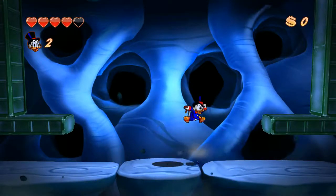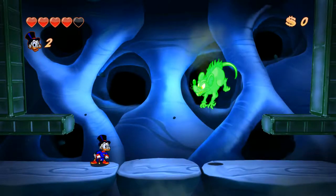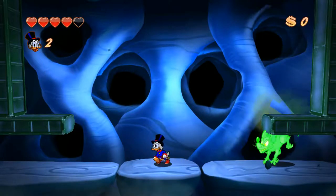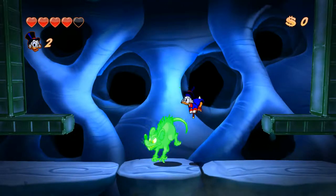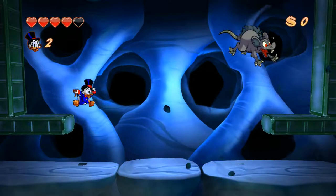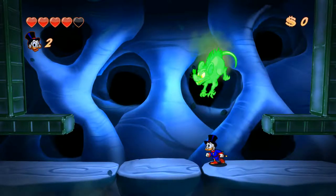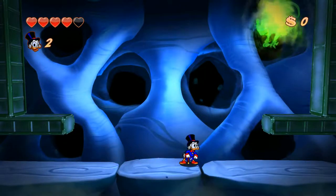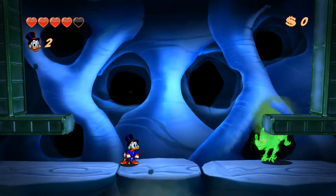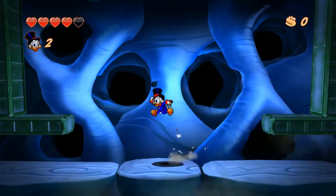Le glitch que j'ai fait avant — j'ai sauté en arrière à un moment donné, ce n'était pas une erreur. Je suis revenu sur un certain rocher, parce que c'est exactement à cet endroit que la collision est chargée avec le bloc vert en 3D — le pavé — au travers duquel on est passé.